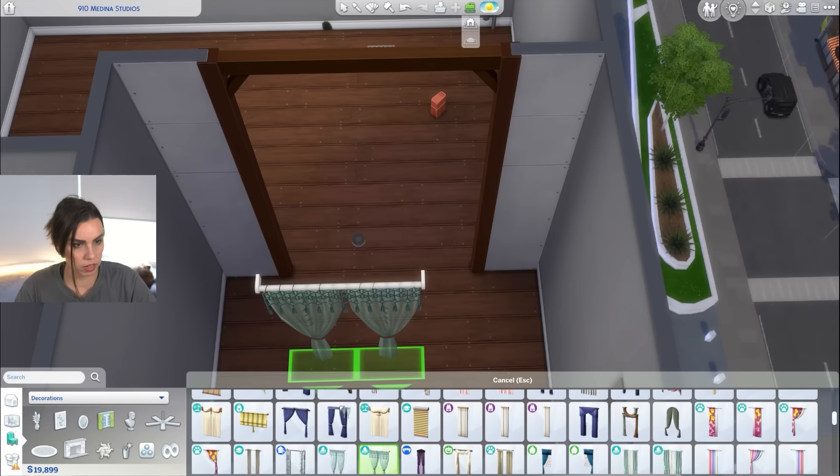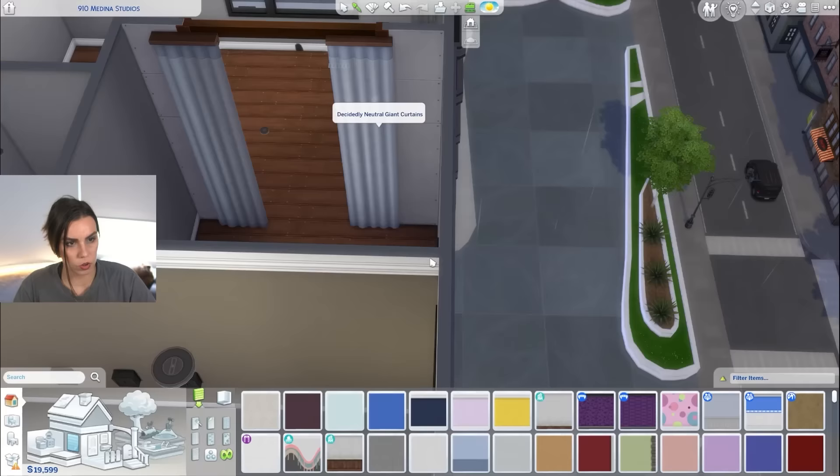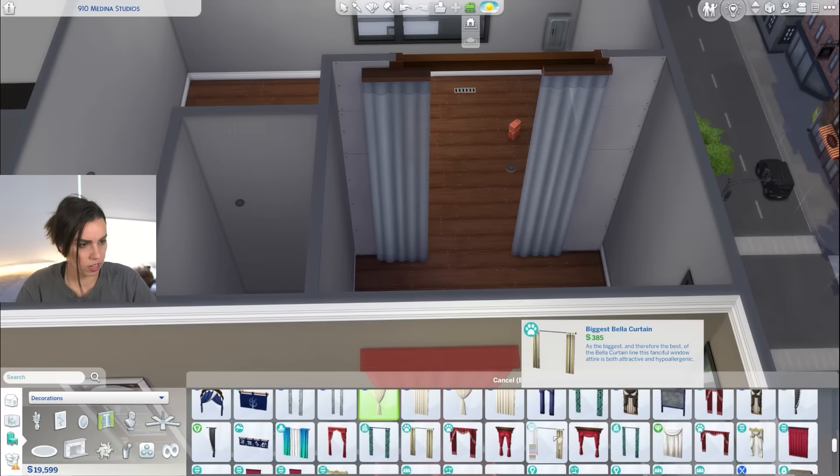The beaded curtains aren't very long, so we probably need to use something like the desert ones. The blue color is really pretty too. Or the other option is we could use the ones from My Wedding Stories, although they only come in two wall heights — they don't actually have a full height version. Bit of a bummer.